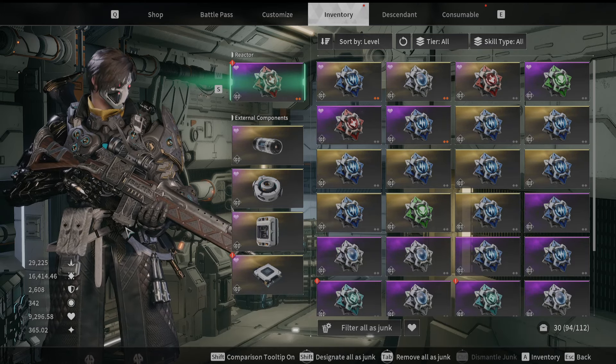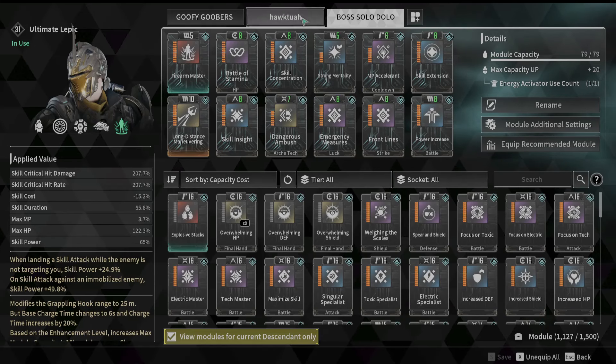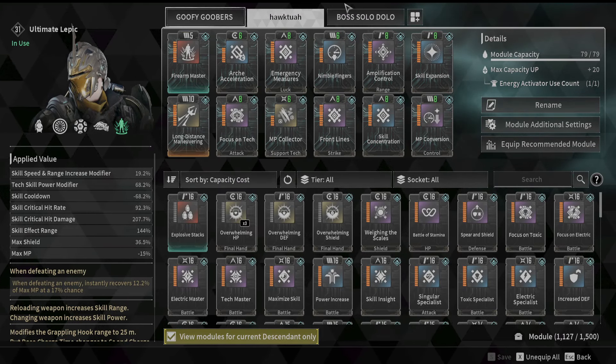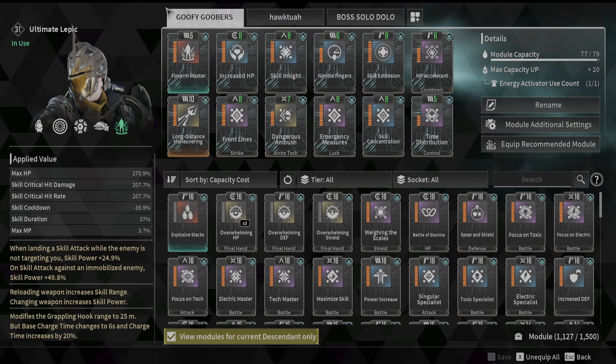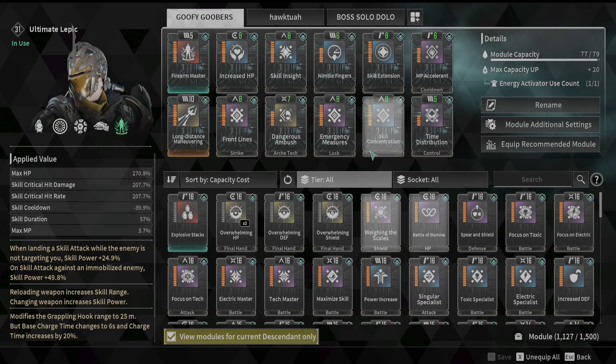All right, what it do guys. I think I've perfected my Lepic build. I have a build for every scenario: we got bossing, we got Hawk Tua which is our range build that's gonna pull people in — the word 'suck' is banned so I couldn't put it there — and we have Goofy Goobers, which is what you play with public people.